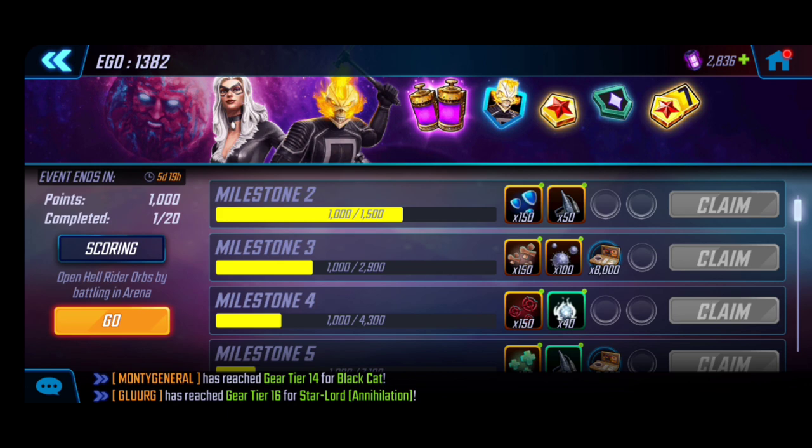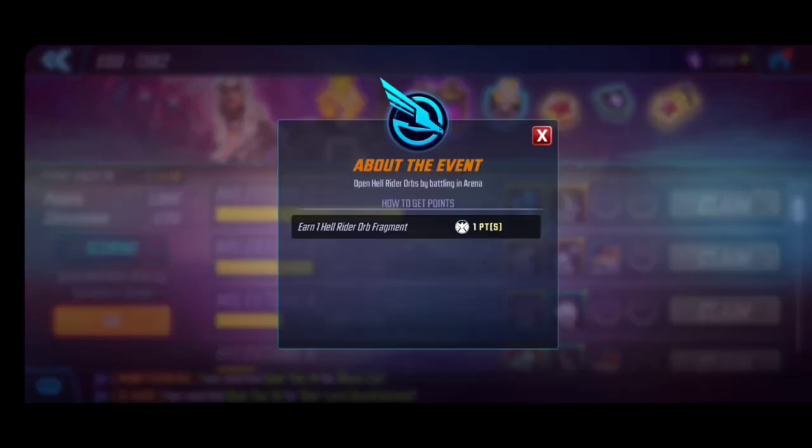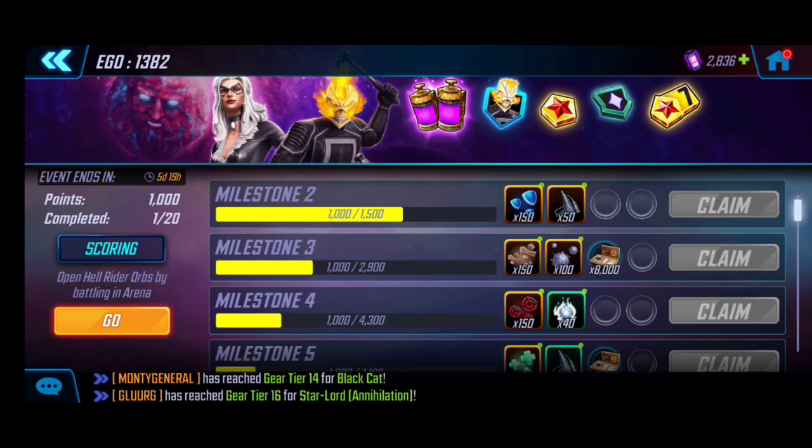I had a chance to go through this and review the numbers — it's still looking really good. To understand what you need to aim for, first we need to understand how the points are set up. The scoring is a one-to-one conversion: one orb fragment equals one point. Simple enough.